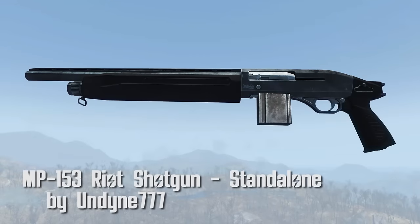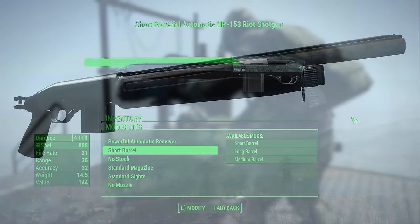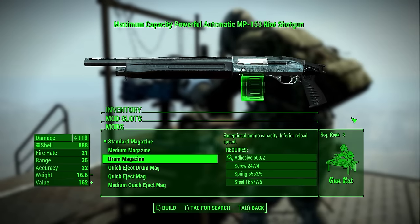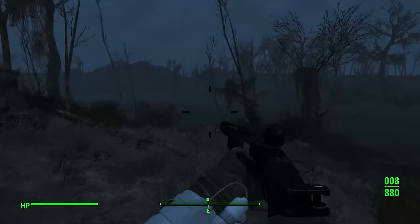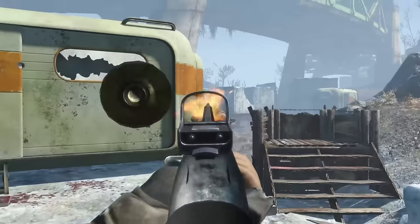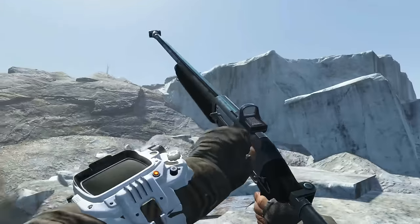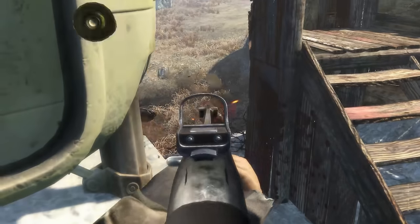MP153 Riot Shotgun, standalone by Undyne777. Custom mesh and texture, this Riot Shotgun has a multitude of mods that allows you to customize it to your heart's content. We got three types of barrels, extended and folded stock, six types of magazines, ten scopes, and four muzzle mods. I love shotguns, and considering that Fallout 4 only had like two shotguns, this is a great addition. With the amount of mods, you can really make this thing your own.